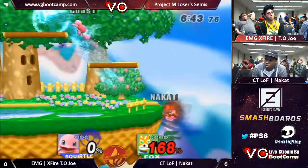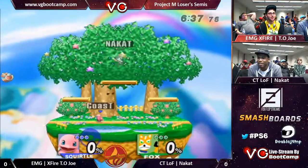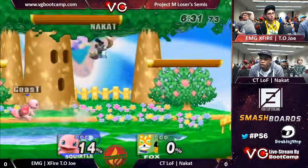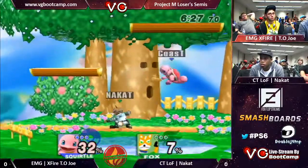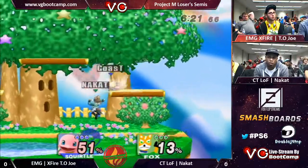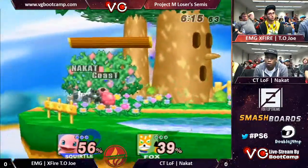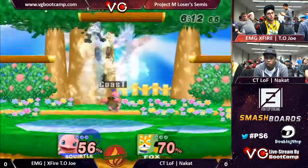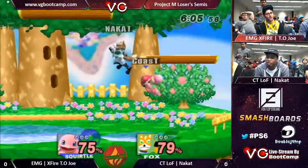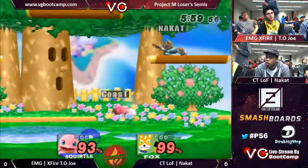Down throw — oh no, almost had him. Good, keeping it pretty tight. The cat favors the grab a lot but doesn't get much off of it. There we go, going for the up close — still doesn't get too much out of it, but every percent is needed. Oh, very nice up tilt to down smash! Squirtle's down smash is a great damage racker. Good spacing — the cat just throws out that up smash, great trade.